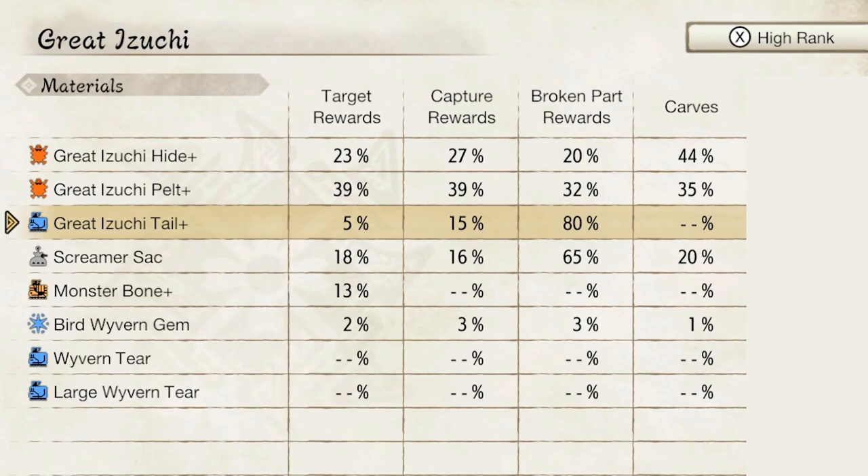You can't carve the Great Izuchi tail from the monster after you've killed it. However, if you capture the monster or break its parts, you do have an extra 15% chance of getting a Great Izuchi tail. So sometimes, depending on the monster, it might be a better idea to capture it, and other times it will be a better idea to carve it.